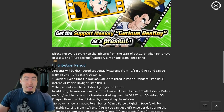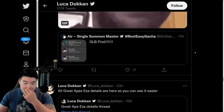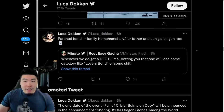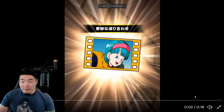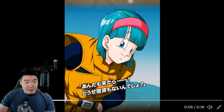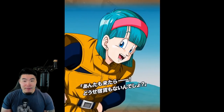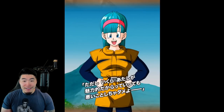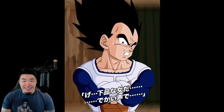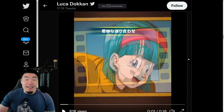The effect for this new support memory is: recovers 35% HP on the fourth turn from the start of battle, or when HP is 40% or less with a Pure Saiyans category ally on the team, once only. And we also have the animation here which Luka posted — a fun little interaction between Bulma and Vegeta.